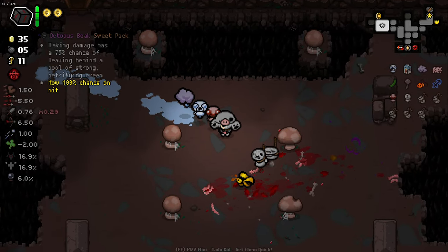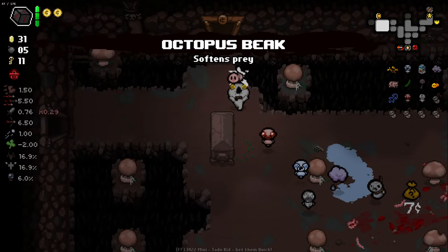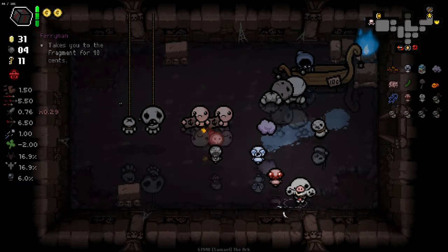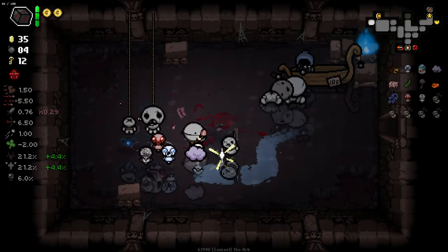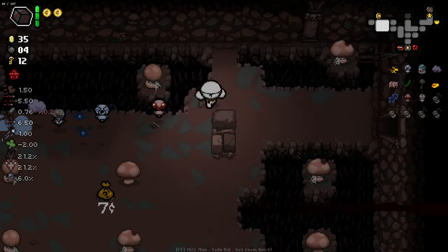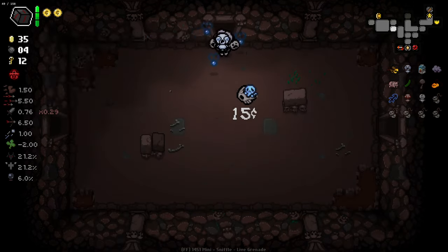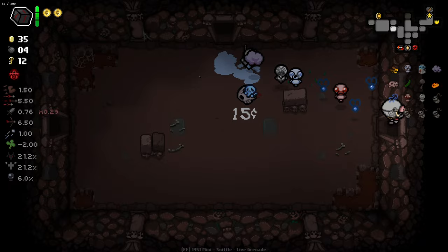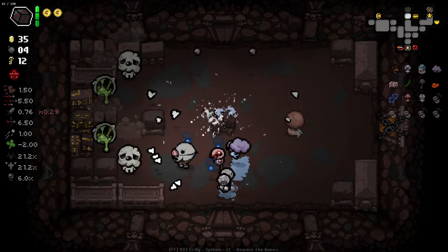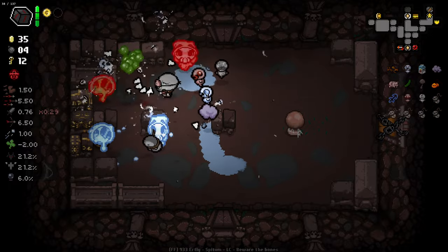Another golden trinket: taking damage has a 75% or 100% chance of leaving a pool of strong petrifying creep — we'll suck that down. There are a few things — tier effects right now are what we desperately need. If we can get some tier effects in the mix that would make a big difference, because that means we could proc stuff a lot more often. Freezer Baby's doing a good job though.